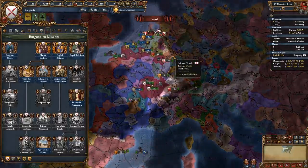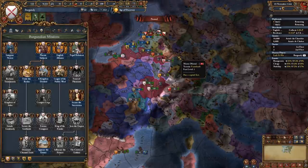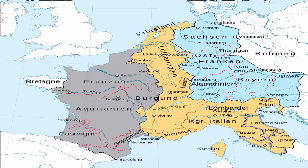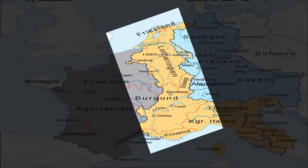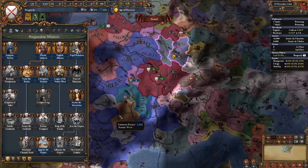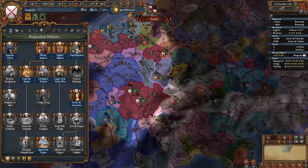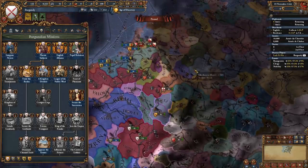Burgundy, by the way, is modeled on the Kingdom of Lotharingia which existed a few hundred years before this start date, and which basically started from the north — namely the lowlands — all the way to the Mediterranean Sea, namely Northern Italy. Burgundy's missions basically focus and revolve around getting all of those claims back by giving you permanent claims on pretty much North Italy and all of this central area between the French and the Germans.